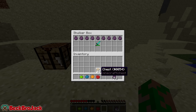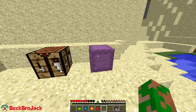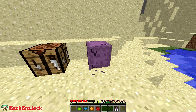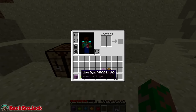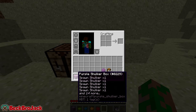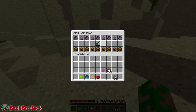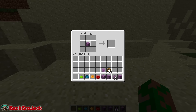You put the shulker shells like this, put a chest in the middle, and this gives you a purple shulker box. It actually works as a chest — I can put spawn shulkers, my sword, other chests, really whatever I want in here. The best part is that when I break it, if I hover over it, it shows me what's in the box and everything doesn't pop out like a regular chest would. When I place it back down all my items are still in there, so you can essentially use these as backpacks to expand your inventory.